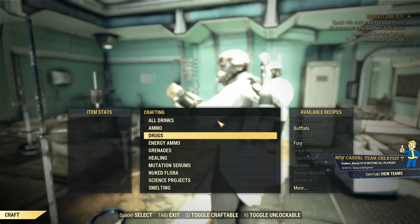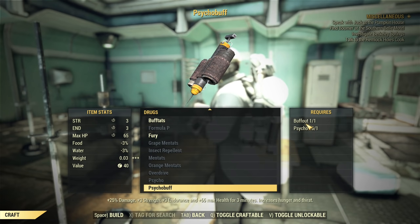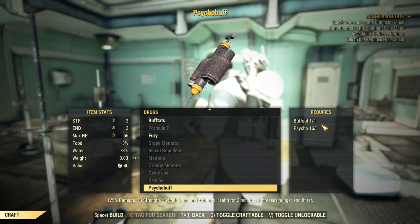Now, how to craft it: you need ingredients, and unfortunately not everything is craftable. You find it under Drugs — Psychobuff is in there. You need Buff Out and Psycho. Unfortunately Buff Out is a pre-war chem, which means you will not be able to craft it — you need to buy it. Psycho you can craft, but usually I have enough Psycho and Buff Out is the limiting factor.